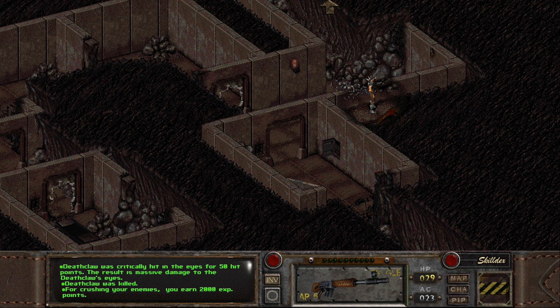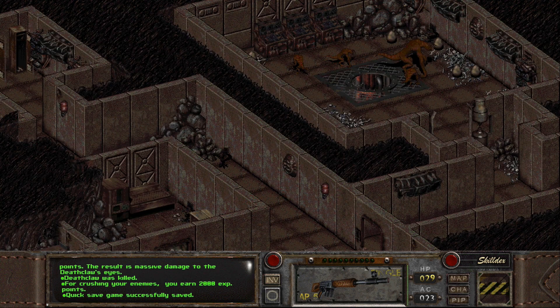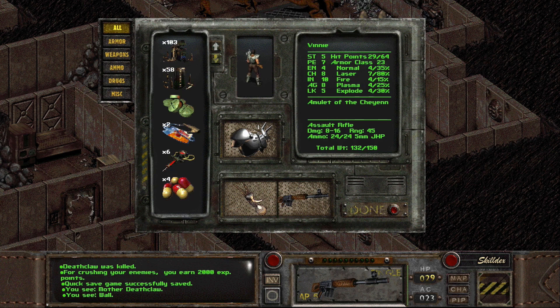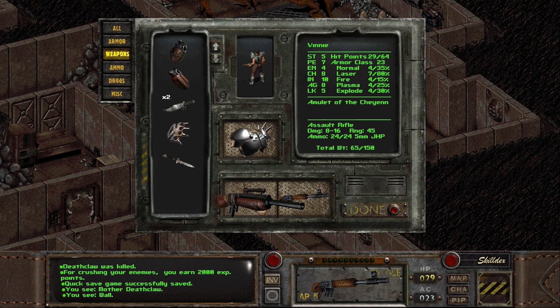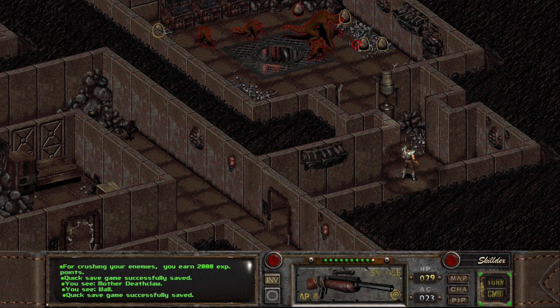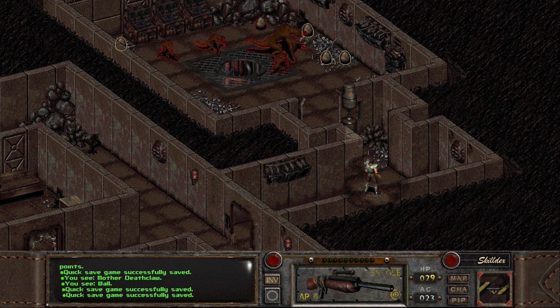There's an exit over there and a bunch of things, but more importantly there's a deathclaw over there, and that might be a bit of a problem — because it's the mother deathclaw. Let's see what we can pull off. Let's get our sniper ready, because I'm pretty sure I'm gonna need to go for a headshot — or something that blinds her.